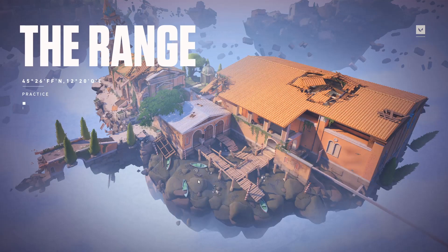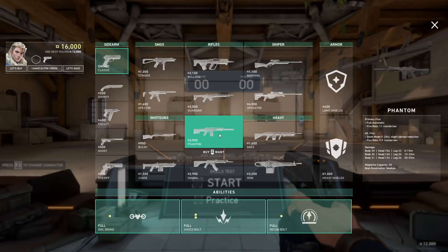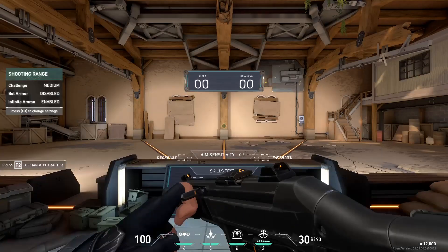We're going to go ahead and enter the range. I do not want to exit Valorant because we're already given so many great aiming training drills that we can do right inside the range. So we are going to be doing everything in the range - no other programs required. Right away, I like to just pick Sova. It really doesn't matter because we're not going to actually be using any of the abilities.